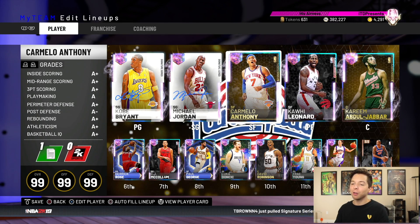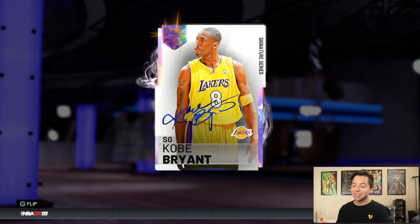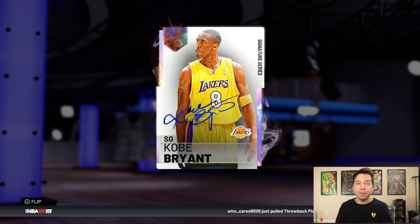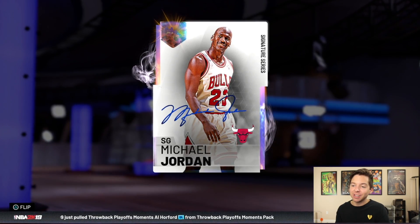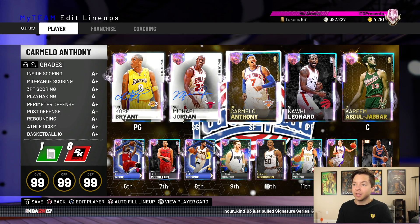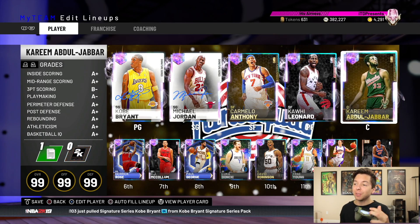So I went to the auction house and actually checked what some of these guys were selling for. Kobe Bryant is selling for 450,000 MT. I could potentially lose out on 5 million MT, maybe even more. Galaxy Opal MJ is selling for 410,000 MT. Carmelo is actually more than both of them — he's selling for 575,000. Kawhi Leonard is 500K.